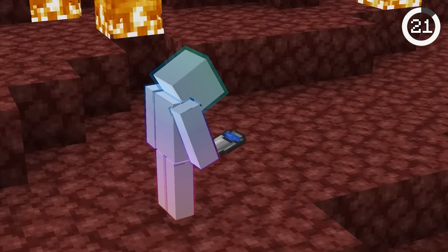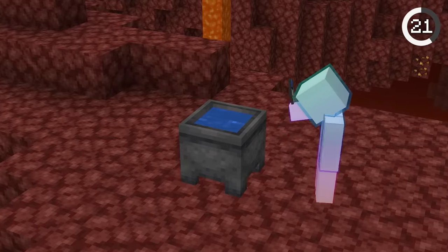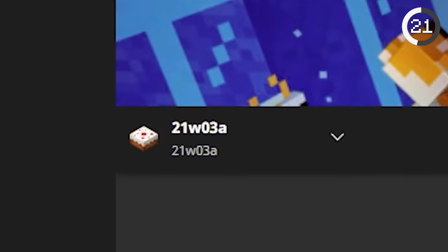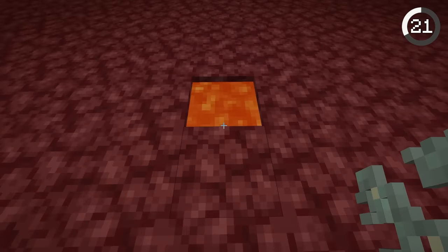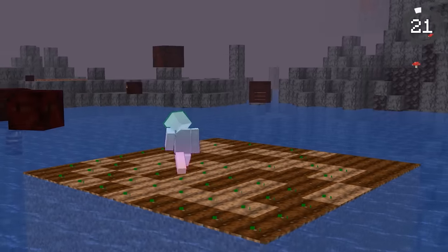Number 21. You can't place water in the nether, right? Well, not exactly — there's actually a secret way to place water, and no, I'm not talking about a cauldron. In this 1.17 snapshot, placing glow lichen in lava for some reason formed water. You could then flood the nether and even grow crops.